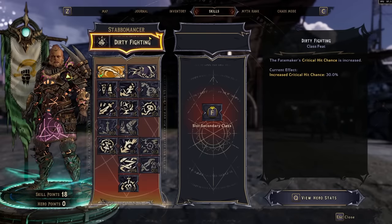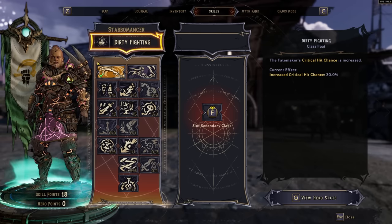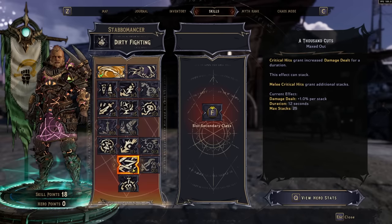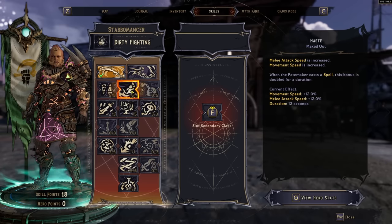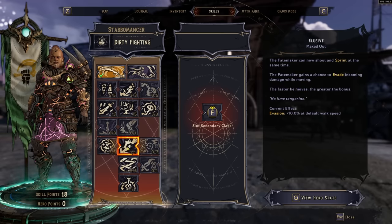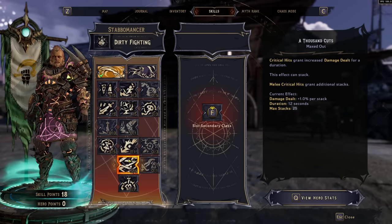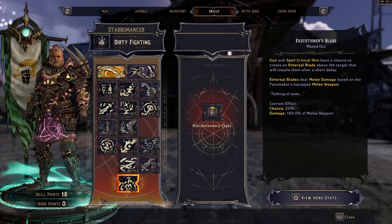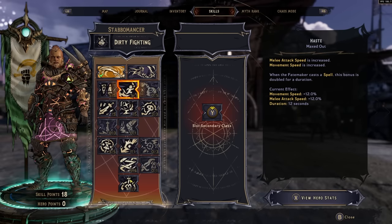Our last class is the Stabomancer, which specializes in critical hits and is a well-rounded multi-class option. Early in the tree you get very generic damage increases — spell damage, gun damage, melee damage, movement speed, damage scaling with movement speed, increased damage against status-effected enemies, Elusive which helps you ignore damage the faster you move, and damage increases after landing critical hits. The capstone Executioner's Blade lets spells and guns deal melee damage or summon ethereal blades.